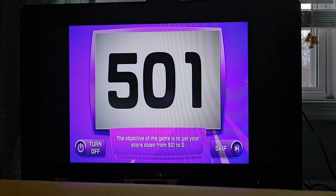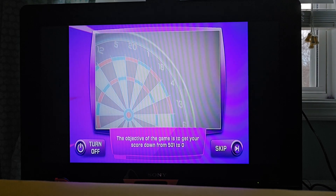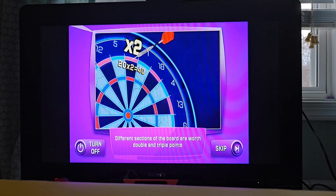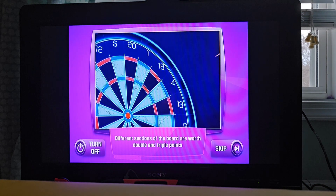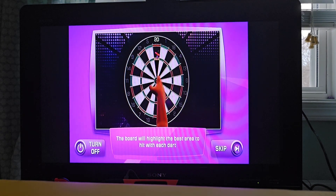The objective of the game is to get your score down from 501 to 0. Different sections of the board are worth double and triple points — in the double ring, bullseye, or getting a triple. The board will highlight the best area to hit with each dart.